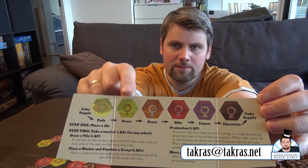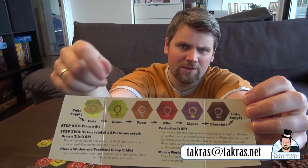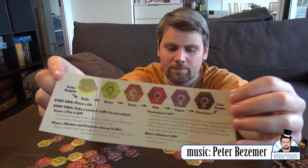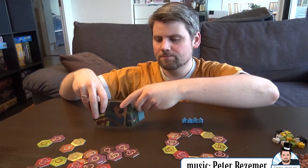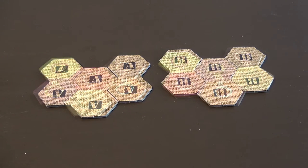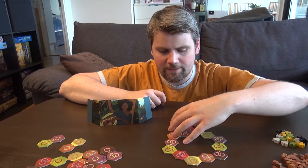You see you have 1, 2, 3, 4, 5, 6 marks here to show how far in the process you are. Before I can do my stuff, I have to play a tile. So I can take one tile from behind my screen and play it anywhere where it is allowed - for example here, or even better, here.